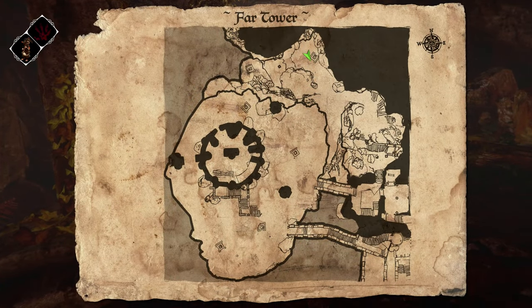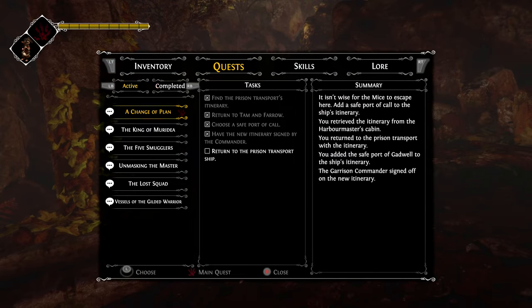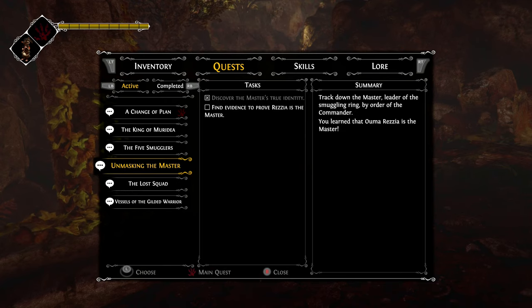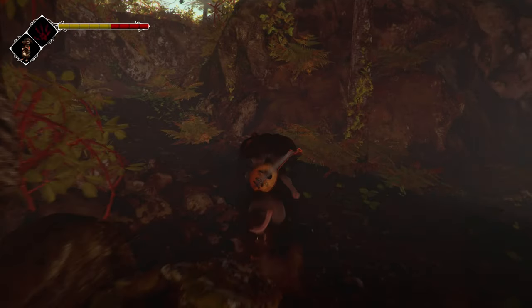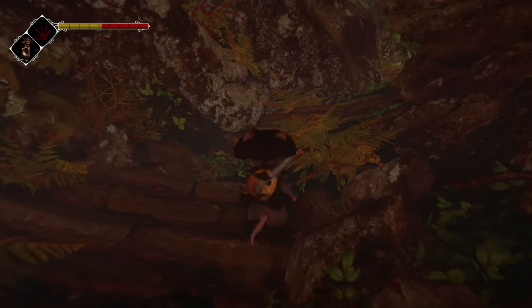Let me save here - I like to save. The last thing I have then is the Vessels of the Gilded Warrior, so I need to collect Duenlin's urns - one more of them - and Hyth's urns - three more of them. Maybe I can find the missing guards as well. This seems like I need to go back down to the catacombs, so I'll have to head back down there and see what else I can find.